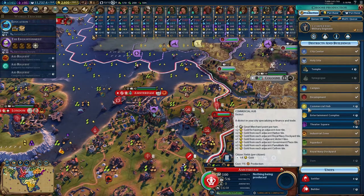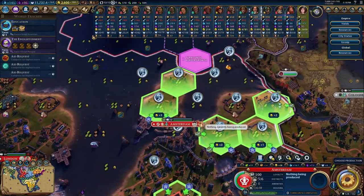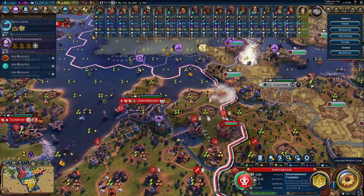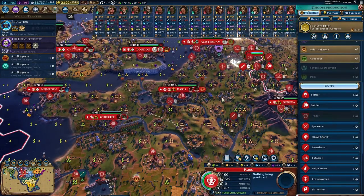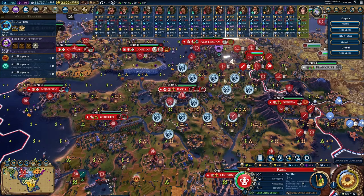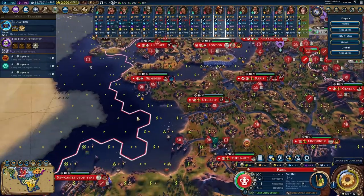A commercial hub isn't a bad idea, neither is another entertainment complex. We have plenty of housing so we could just get rid of that. If we want to do the commercial hub we'd put it here — I think it's plus three which is pretty good. I think amenities are just a bit better. Having completed the entertainment complex in Paris, in three turns we get... let's just purchase an arena. Now it's a plus one, and we can work on the settlers instead.